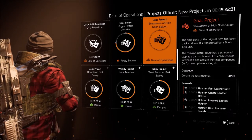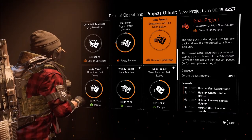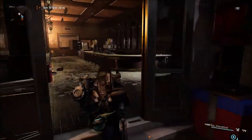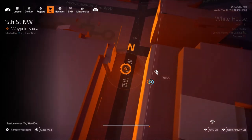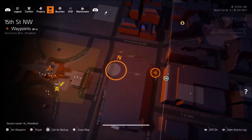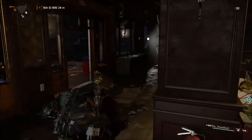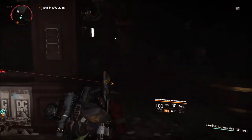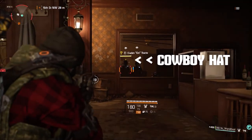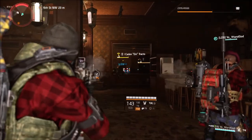My clan mate had heard something about this on the PTS and we went searching for the bar — it really didn't take too long. The trick is that you must get there after they show up at noon. If you're worried about what time it is, simply go into photo mode. On PlayStation, press the options button — you'll see photo mode at the bottom of the screen, press and hold square — and you can see the time in the top right. We were just a little bit late but it still worked out fine. Simply take out the boss and his buddies and he will drop the holster rind.